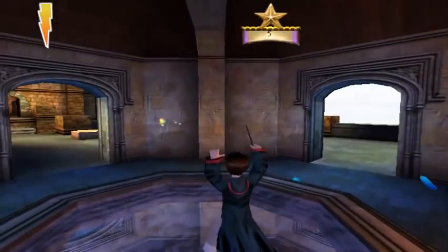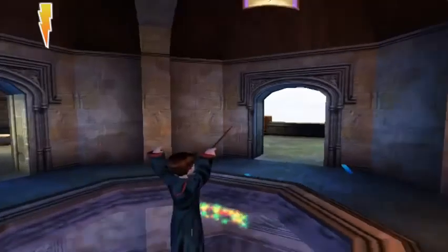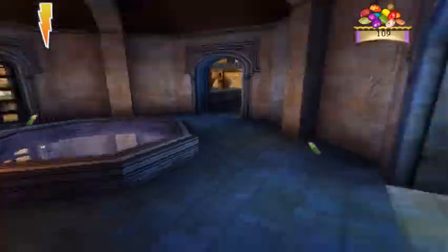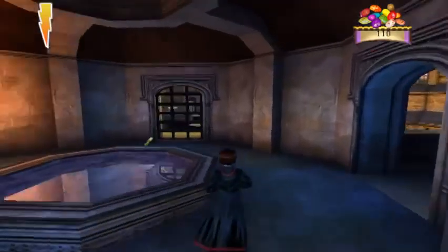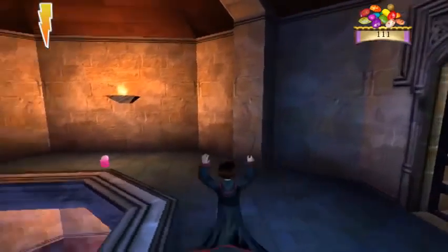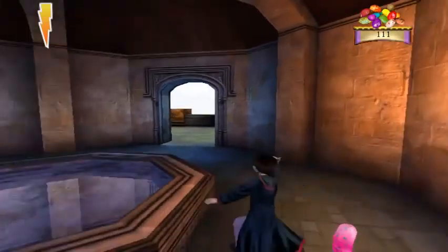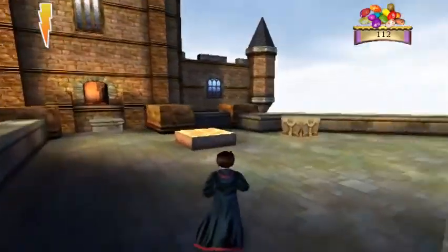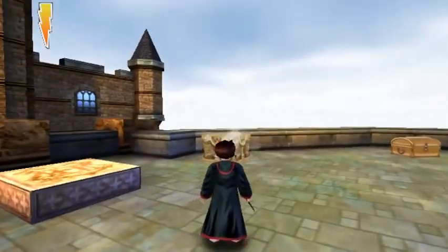It looks like there's nothing important here. I don't believe you can hit the water and make a secret appear - it's mainly to show there's a reflection on the ceiling and give you a hint there's a secret, even though it'd be pretty obvious if you just hit the Wingardium Leviosa block. Who knows, maybe there's something I'm missing, but the secrets don't really help you win the game.